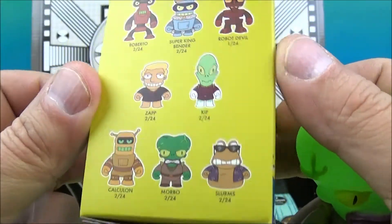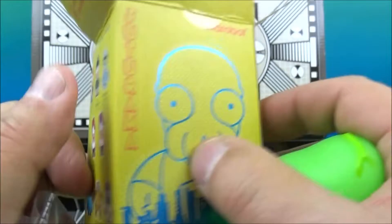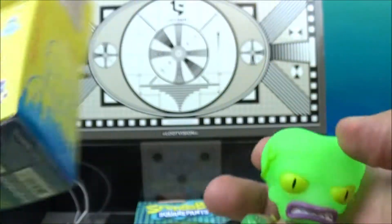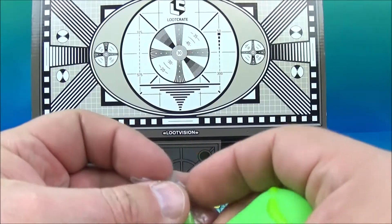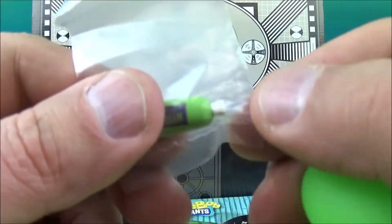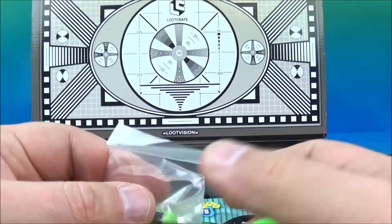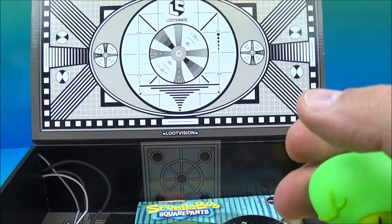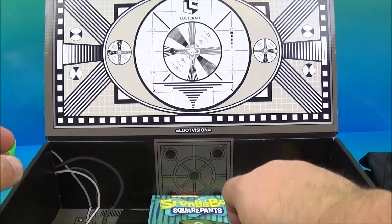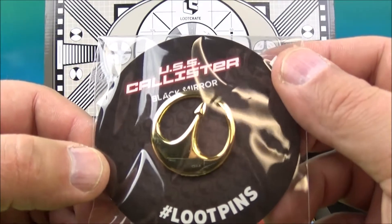You can see all the different ones to collect, and I think it's a variation of Bender too — very cool stuff. So we got Morbo, and his little accessory is vein cream. You'd just stick that in his hand. Vein cream, huh. Okay, we'll set you over here.